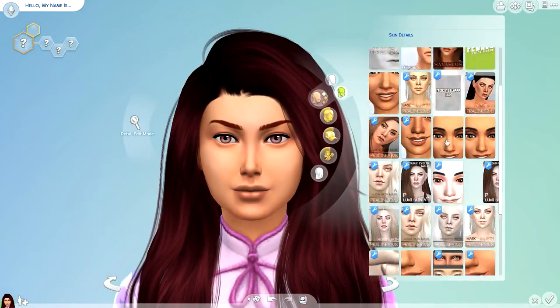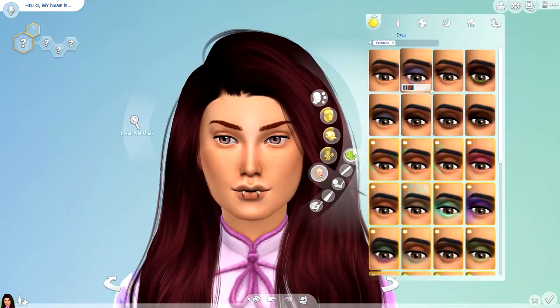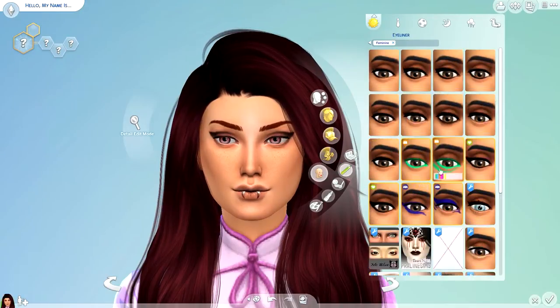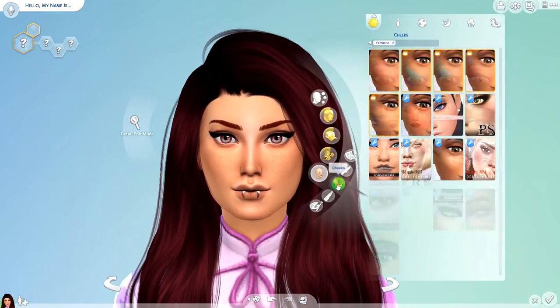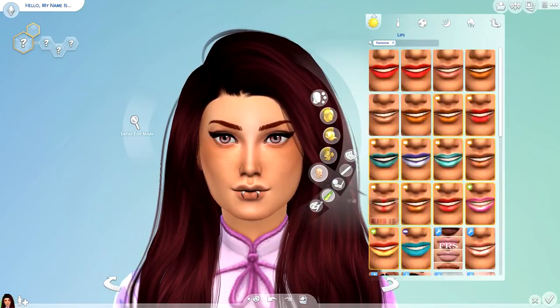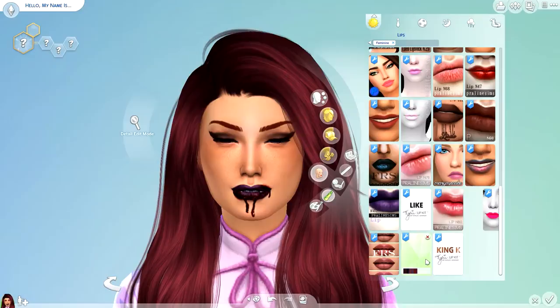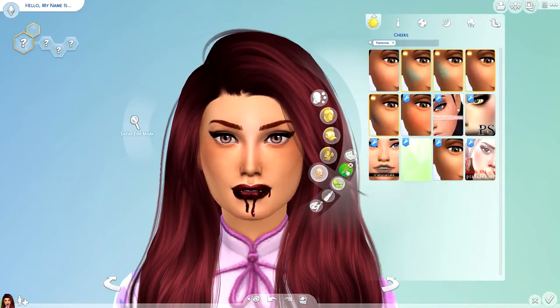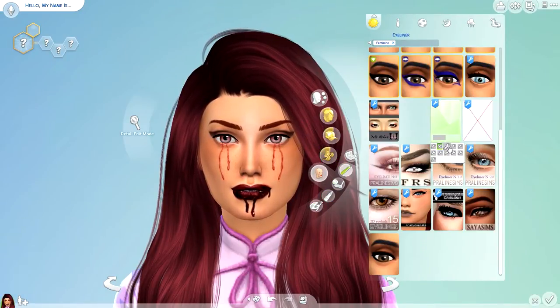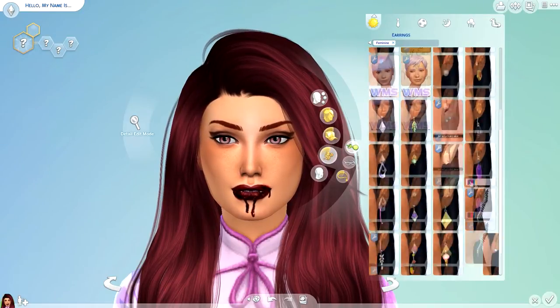I really hope you enjoyed it — I spent quite a lot of time on it, probably too much time, but let me know in the comments what you thought. Now I'm going to talk you through the outfits I gave this sim. I did two outfits and the makeup was pretty similar for both — I put on lipstick that looks like blood dripping, and I also added some vampire teeth. This sim is on the gallery; you can download her. My username is RealThomasTV1, same as my Twitter, linked below. CC is used but it's all from The Sims Resource.